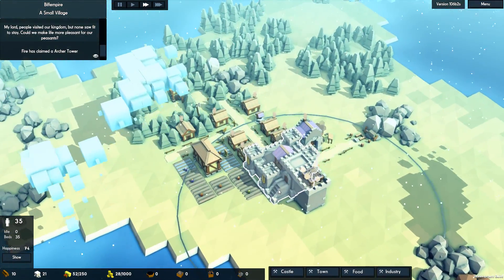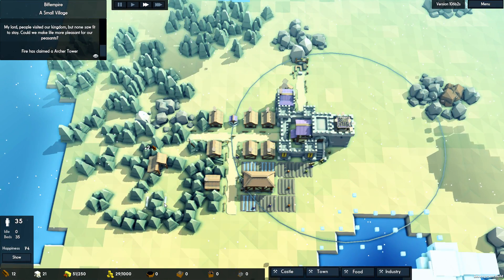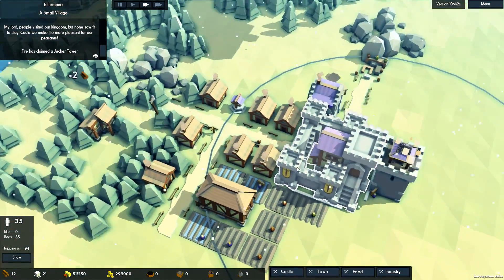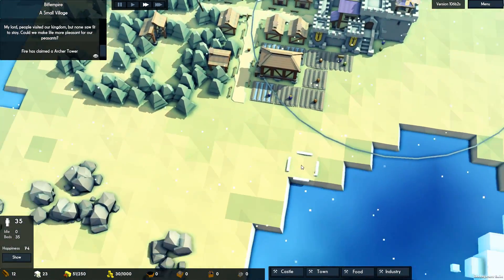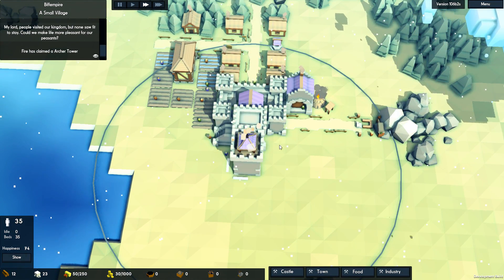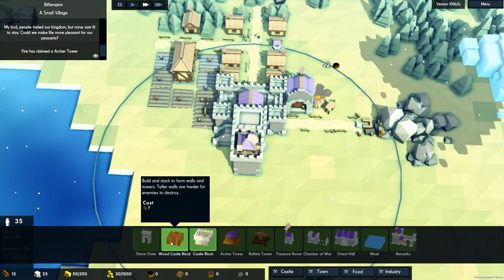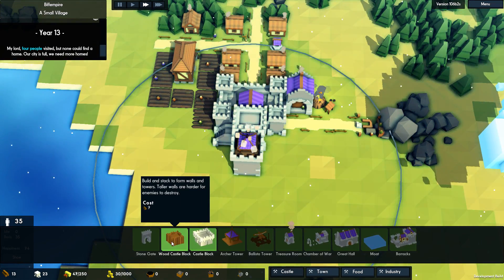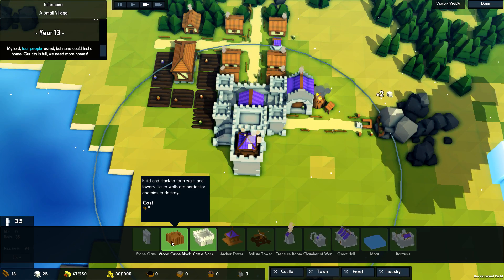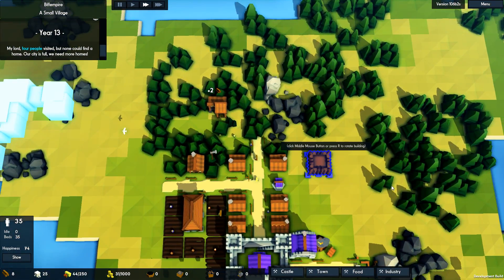We will have to see. We're definitely going to need to expand and get some more people in here, over this side I think, so they're protected by the tower. We've got wooden castle blocks — build and stack to form walls and towers. Should have done that actually — they're quicker, aren't they? So I'm going to do one of these over here.